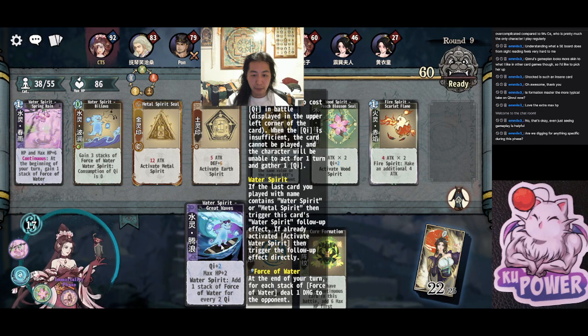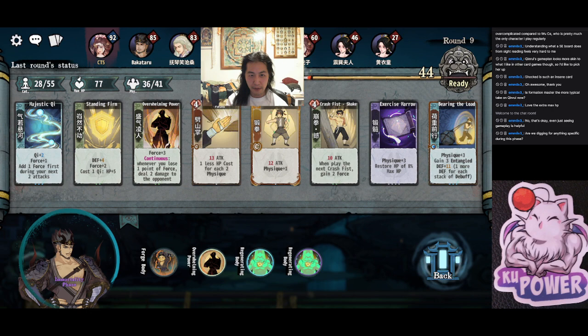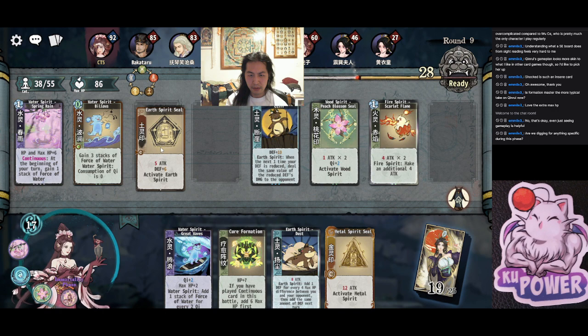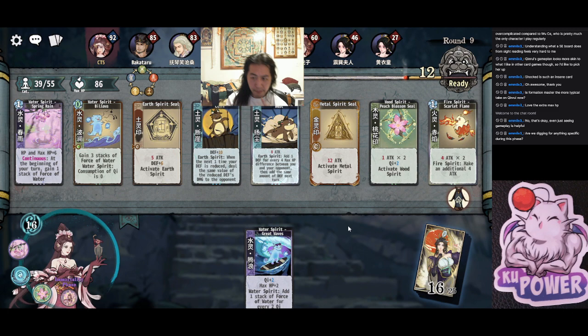Are we digging for anything specific this phase? If we find Great Waves, cool. Not Quicksand, not this either. Motionless Tutelary Formation is pretty good. Dust is up in value this season if you're up against these people because they have all this extra max HP, which is so funny. Something like Gray Waves is cute. Okay, one more — that's good enough for right now.